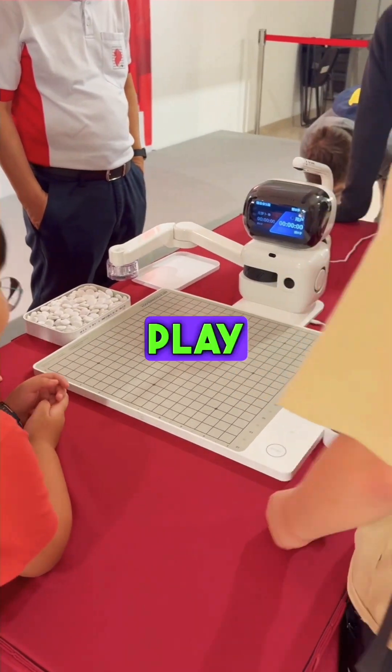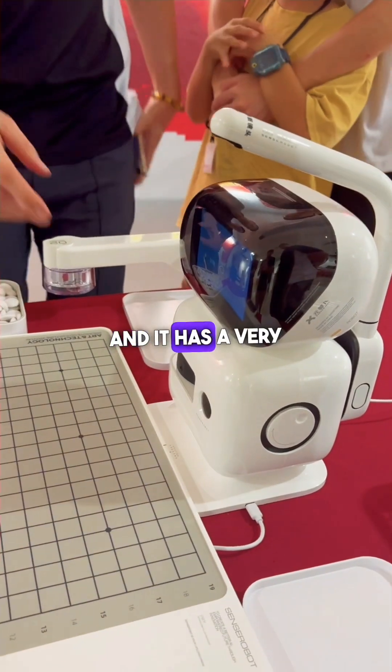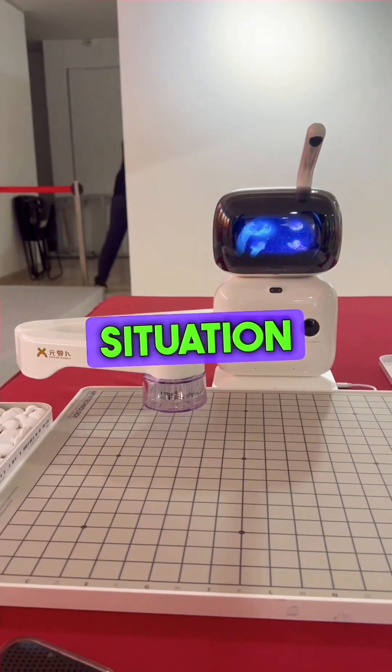This weekend I saw an amazing robot that can play the game of Go. This robot is called the Ren Robot, or Ren Ruobo, and it has a very friendly user interface. The antenna on top helps serve as the eye for the robot and it helps him to make sense of the situation on the board.